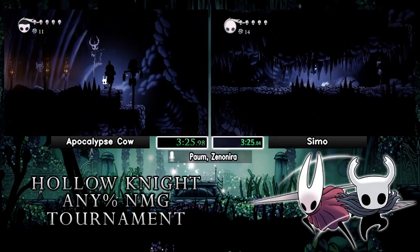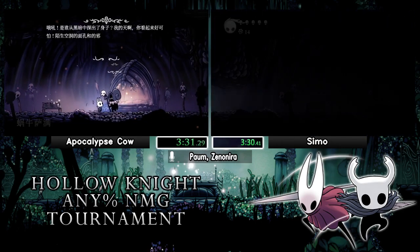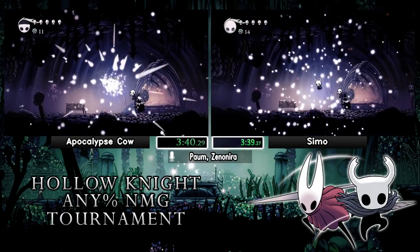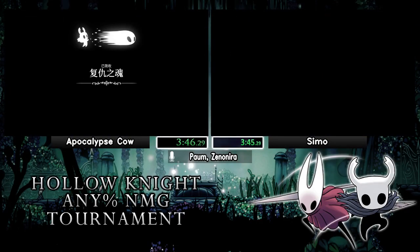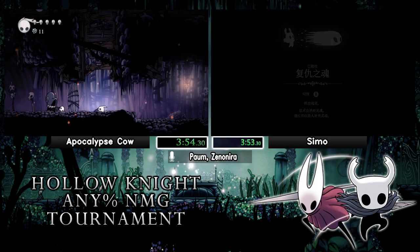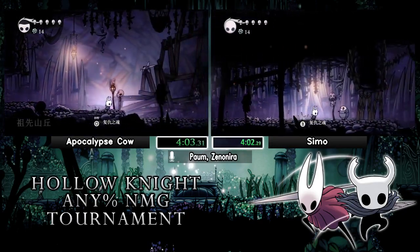They're coming up to Vengeful Spirit pretty even again, a couple seconds apart. We have had a really close race once that was only a couple seconds apart, but for the most part as far as we're concerned they're pretty even. Both players overall showing a very solid early game. Vengeful Spirit is the first kind of upgrade we're going to get — it's a fireball. We did have a race right before this, so I'm not going to spend too much time explaining things, but what you need to know is it kills things.